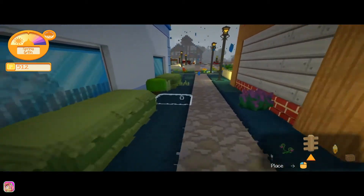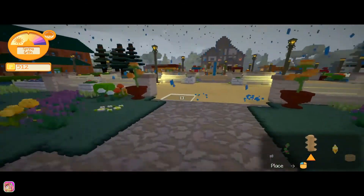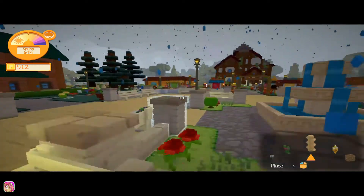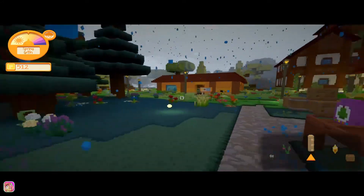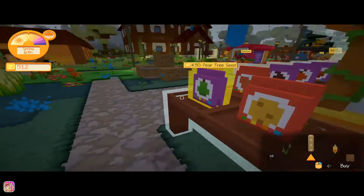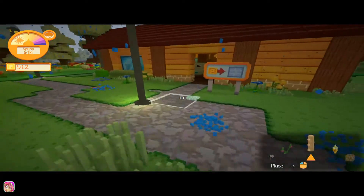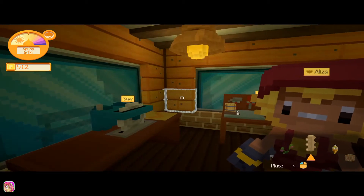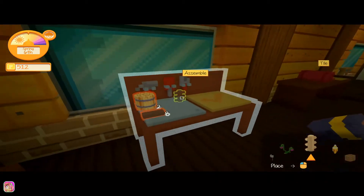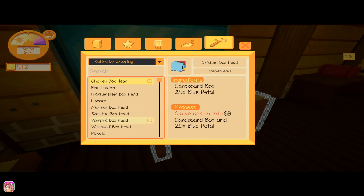When you get the blueprint you just right-click it and that lets you learn it, then you can figure out how to make stuff — super cool! I bought seeds from the store at the end of that episode but I didn't add that part because I just wanted to come in and actually get stuff done. Let's go into our crafting here.